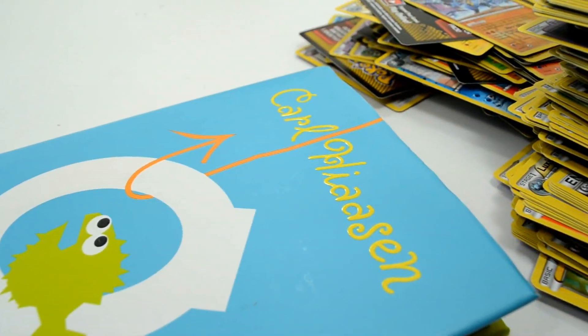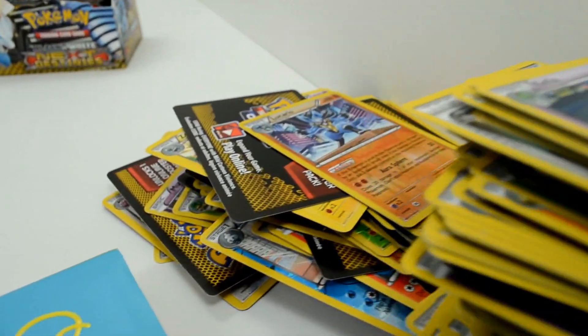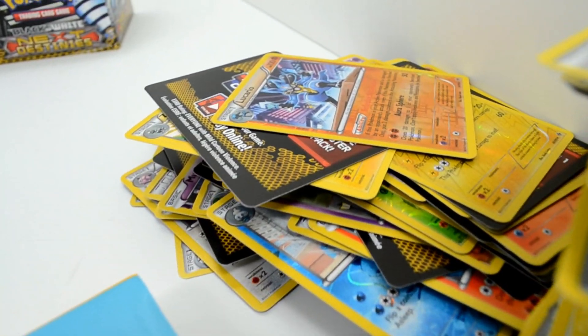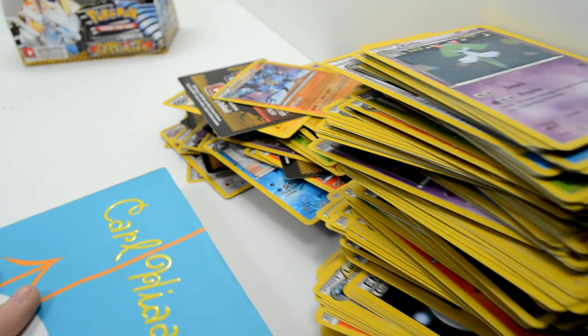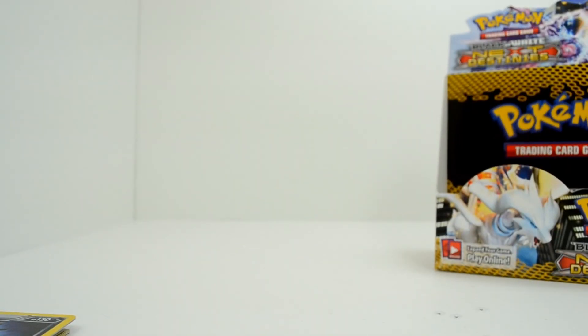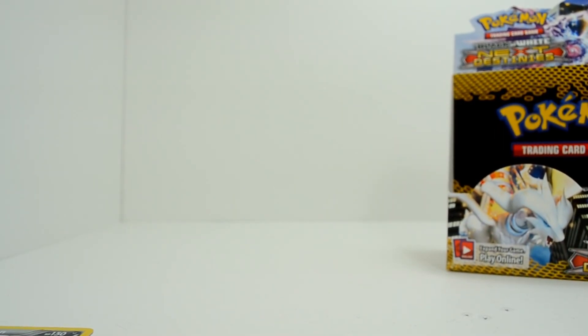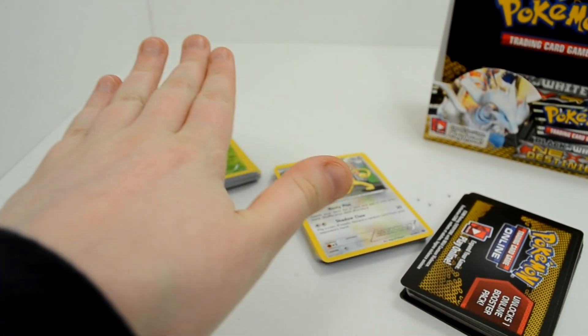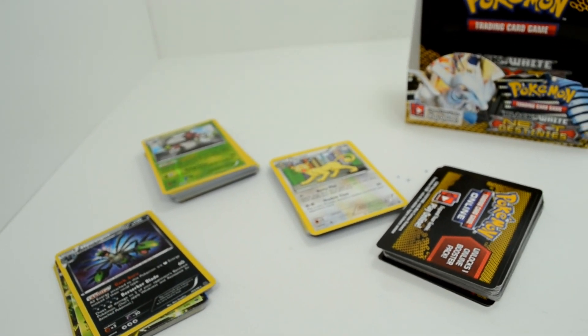So for the haul — here are my sorted piles: online codes, rares, reverse holographics, and holographics slash secret rares. Here is a rundown of my rares — I'll show the reverse hollows, it's a huge pile. I don't like keeping reverse hollows or rares, so if I do end up making a trade buy video, all of these will probably be on there.